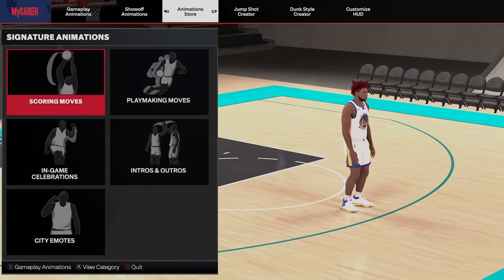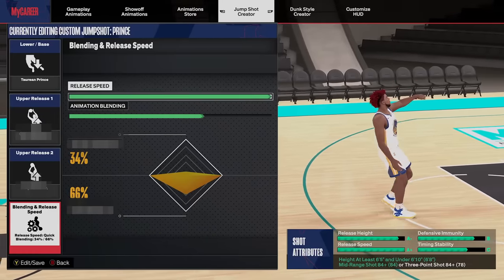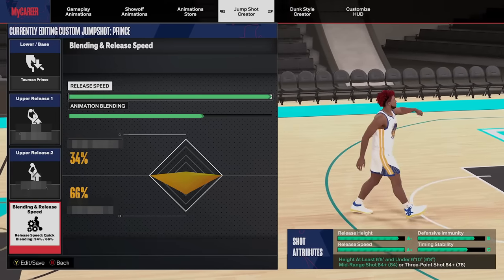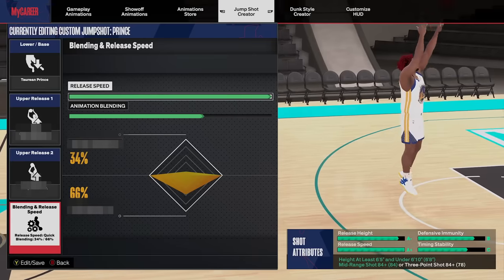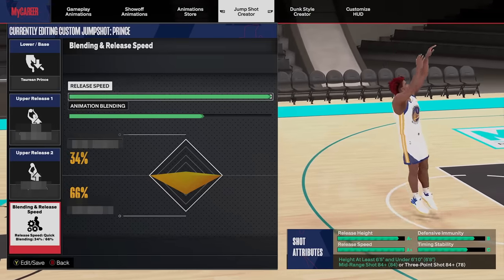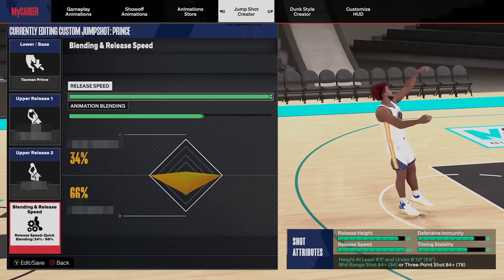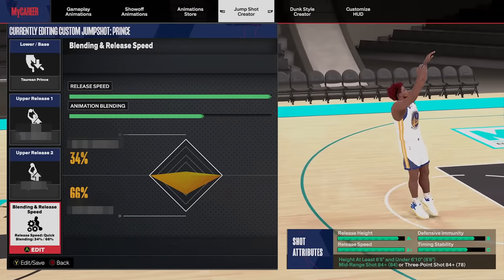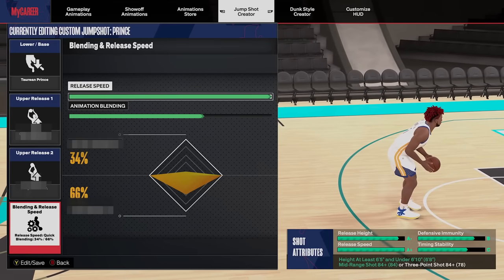The jump shot is called Prince because the base is Taurian Prince. This is the jump shot I use for wagers on this build, my iso builds, and builds with low three-pointers. It can work on lockdowns spotting up, centers popping or sitting in a corner — any spot-up or iso build with around a 78–84 three-pointer.